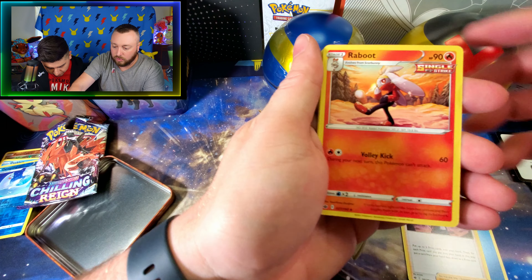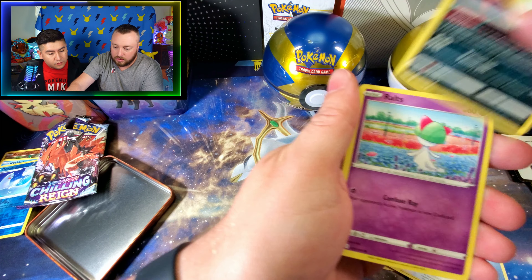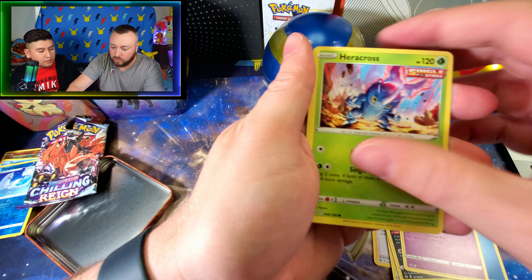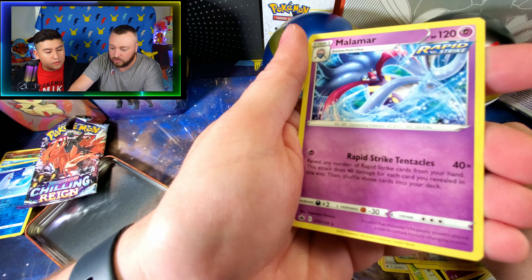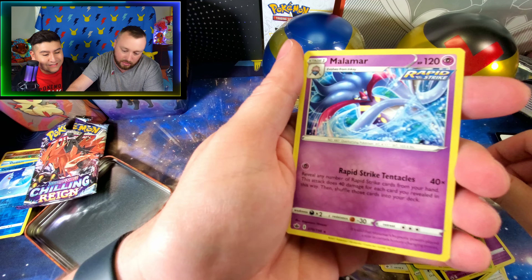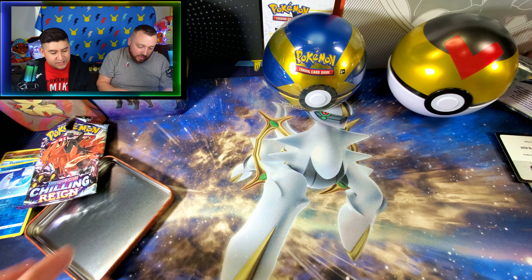Reboose, Agatha, Weedle, Cleffish, Ralts, Caracross. Ooh, Shane in Reverse — that's really cool. And a Malmour regular holo. Was that it for the Stacking Tin? That is it for the Stacking Tin.